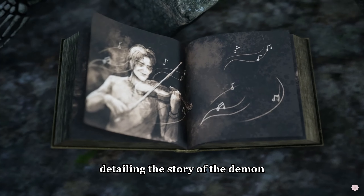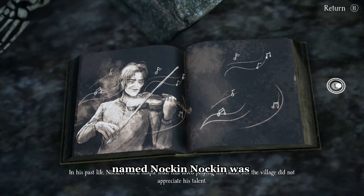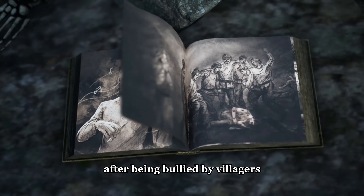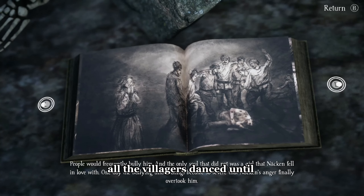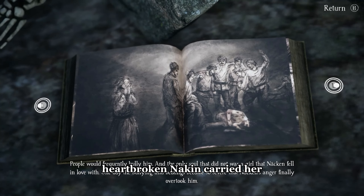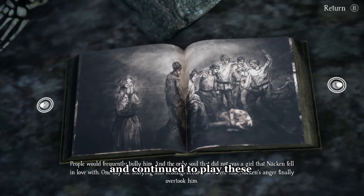Ole discovers a book detailing the story of the demon named Nacken. Nacken was initially a good man who loved playing the violin, but he began to play forbidden melodies after being bullied by villagers. Upon hearing these melodies, all the villagers danced until they dropped dead. Nacken's lover also perished after hearing these lethal melodies. Heartbroken, Nacken carried her body into the jungle and continued to play these haunting melodies.